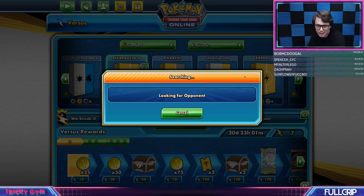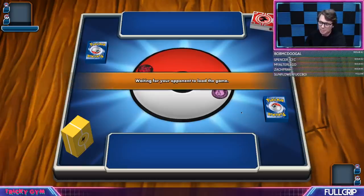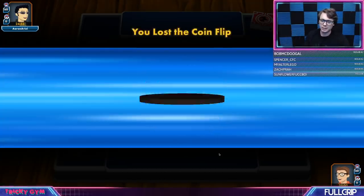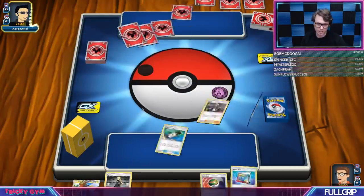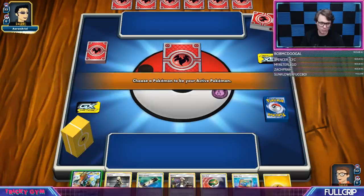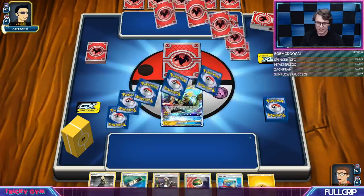I could see some sort of Pika Box deck being very good. I could see throwing another couple copies of Zapdos in here. Zapdos is really good. I don't necessarily like changing the list to rely on Jirachi though, because you really do weaken your Zoroark matchup by doing that because of your deck's inherent reliance on the Jirachi engine. I also feel like you have just a quicker time getting your Coco Prism Star out and taking advantage of that.